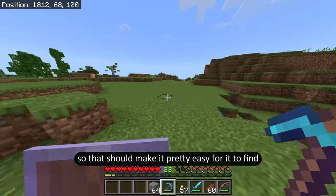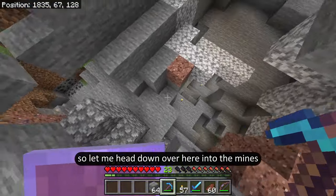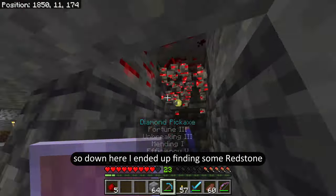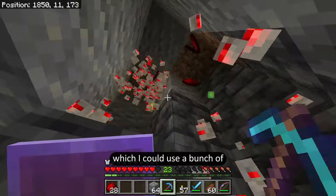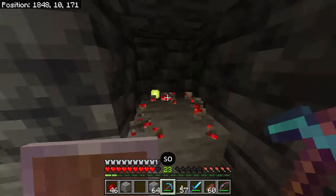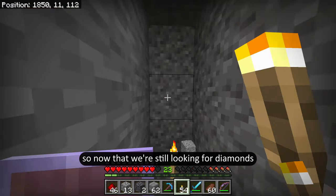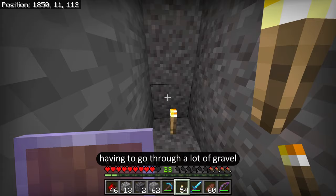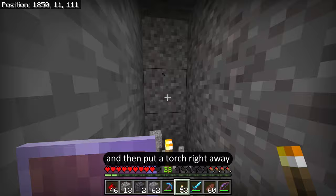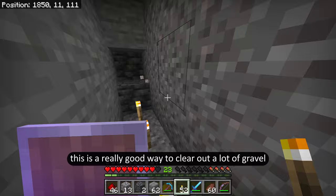Let me head down into the mines and I'll fast forward to when I find some diamonds. Down here I found some redstone, which I could use a bunch of since I'm running low and the villagers don't give you a lot at a time, so I'm going to mine this out too. If you ever find yourself having to go through a lot of gravel and you don't have a shovel, break the bottom one and put a torch right away — all the top ones fall and break. This is a really good way to clear out gravel quickly.